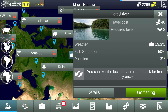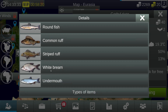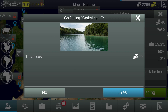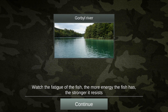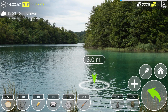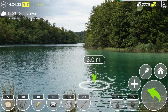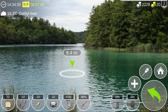Next is Gorbel River — travel cost 40 coins, require level two. Fish saturation is 50 percent, pollution is 13 percent. We have bleak, round fish, common white bream, and some big fish here. Watch the fatigue of the fish — the more energy the fish has, the stronger it resists. Oh, look at this place — this place is beautiful!